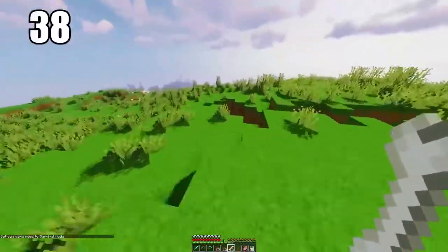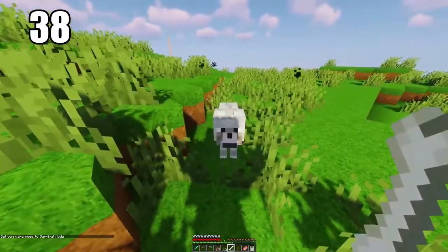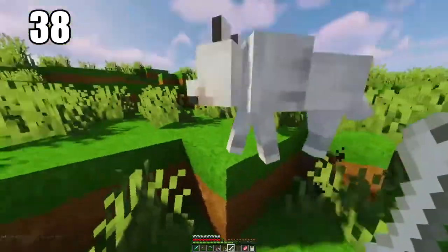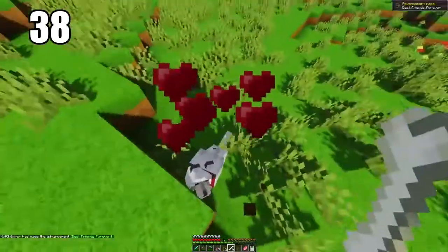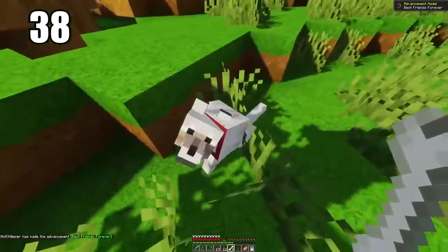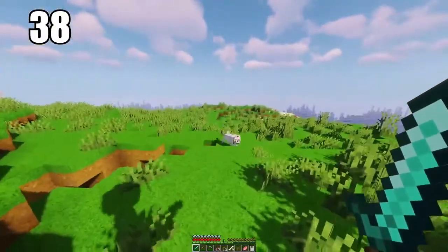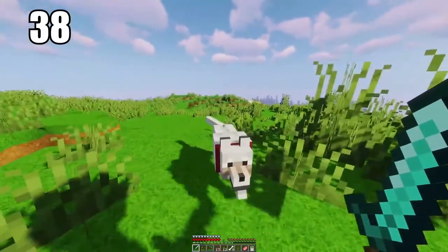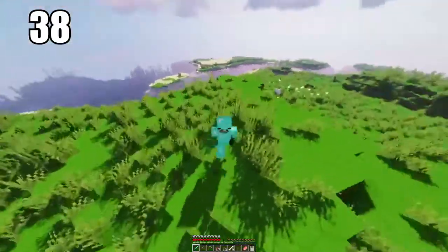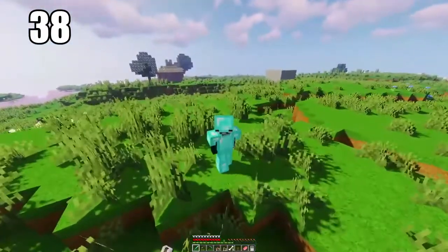Tip number 38 is going to be taming yourself a wolf and having it as a companion. You can do this with multiple animals — for example, you can tame a llama if you so wish, and you can tame multiple animals as well. But definitely one of the essentials is to tame a wolf and have it as your companion, because it'll do so many great things for you. It'll follow you wherever you go and fight for you, acting like a second hand in saving your life. Keep in mind, you cannot bring them to the Nether unfortunately, so they're going to have to stay in this realm, but you can leave them in your house as well.